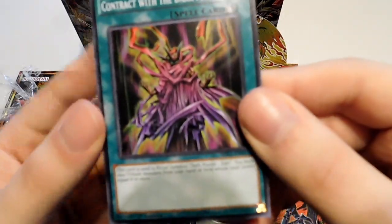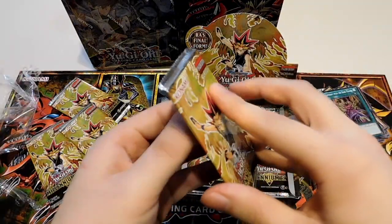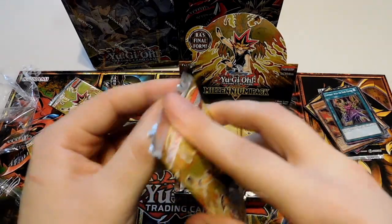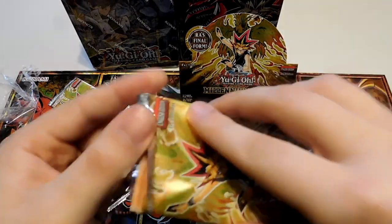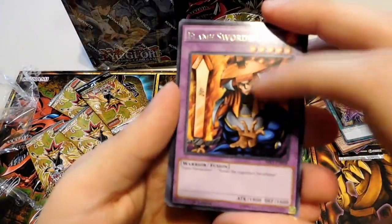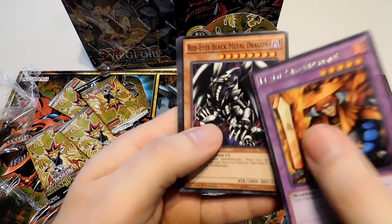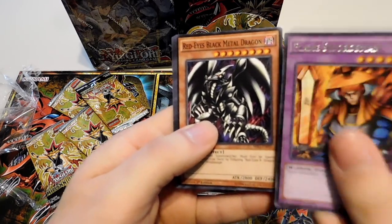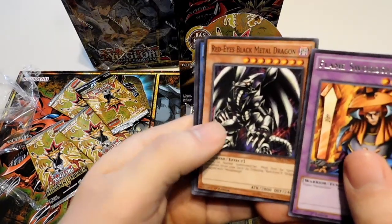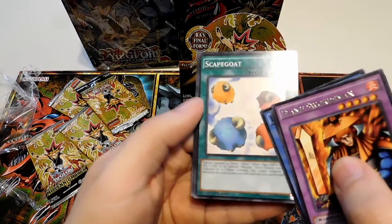Contract with a Dark Master — this is the ritual summoning card for Dark Master's Orc. Another Flame Swordsman — I still really like that variant art, I think it's even cooler than the Legend of Blue Eyes holo I have. Red Eyes Black Metal Dragon — maybe we'll get all Joey cards in this one. Dark Master's Orc. Scapegoat — I love Scapegoat, definitely another Joey card. I always played Scapegoat. It was just so awesome.